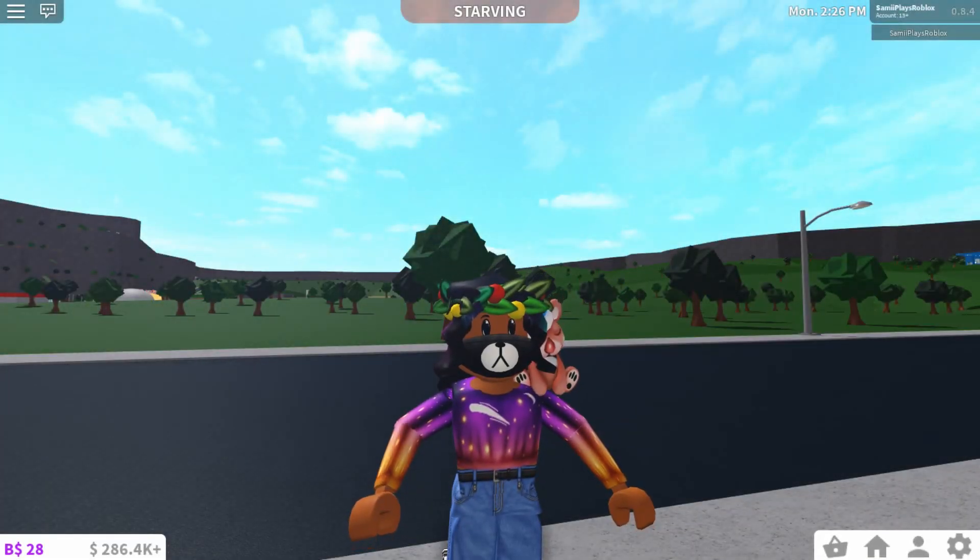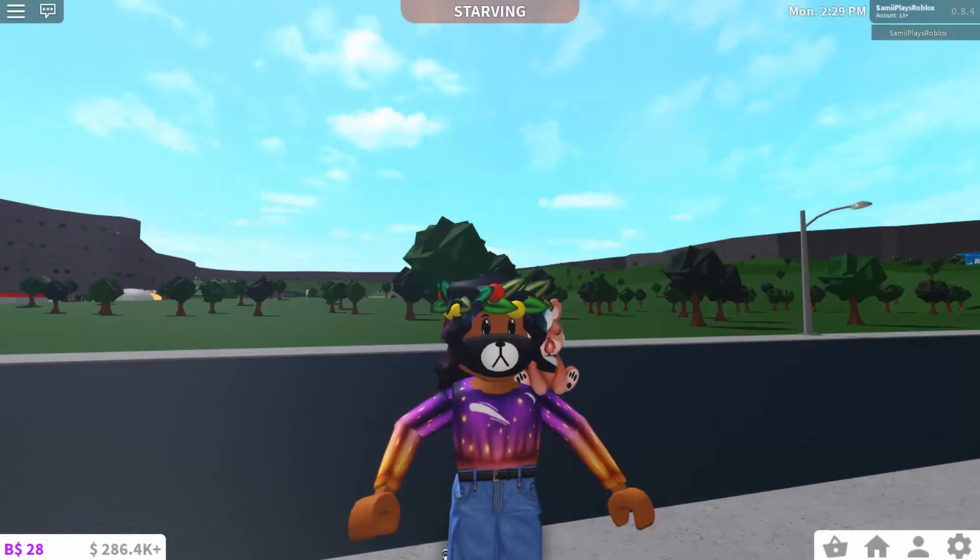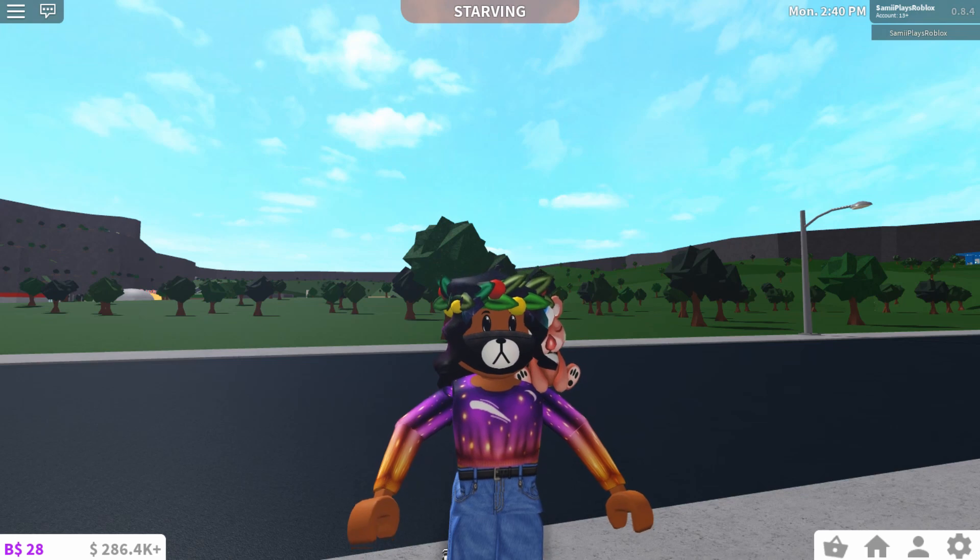So we're on version 0.8.4 and they removed snow, fireworks, sledding, and ice skating, which I'm really sad about because I feel like the Christmas winter update went by really really fast. I didn't really get to do that much sledding and ice skating, so I guess I'll just have to wait all the way until next year.